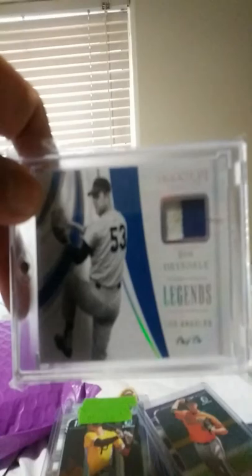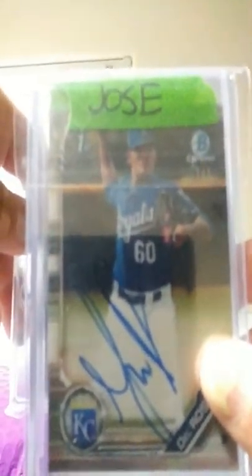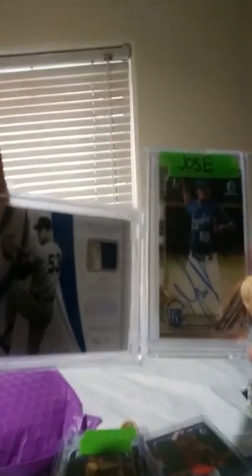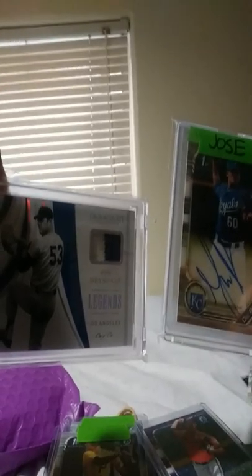One-on-one from earlier. So here you go guys — that was from earlier today, about 20 minutes ago. One-on-one, Don Drysdale, little sock action game-worn. And the one-on-one superfractor, Jeffrey Del Rosario from Bowman Chrome First Bowman, one-on-one superfractor. Look at that — bam! Am I lucky? Anyway, if you guys like what you've seen, hit like and subscribe. Until next time, peace.